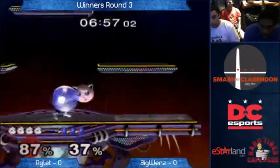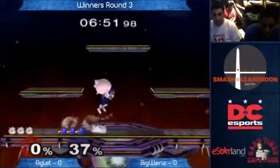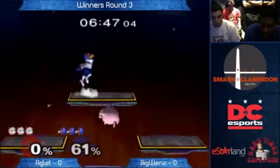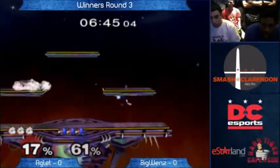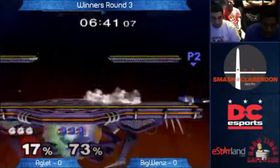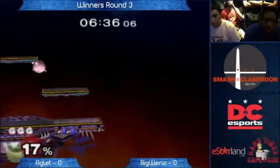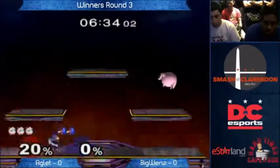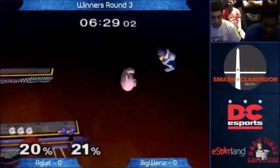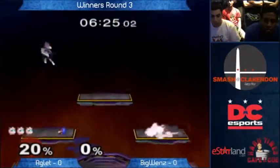Wenz is constantly moving forward and being the aggressor in the matchup, which is not at all what he wants to be doing. That's definitely something he could work on. When you're Falco in this matchup, you want to force Jigglypuff to approach you. She has a lot of anti-approach mechanisms but not very many approach mechanisms. So when you've got a laser, you need to make that game happen your way, and this match is rolling the way it is because he's not doing that.